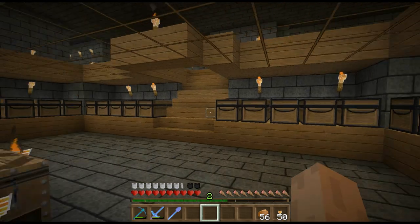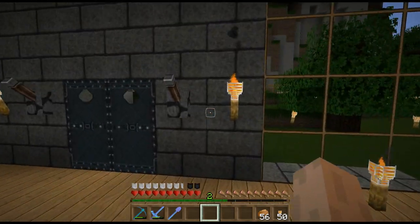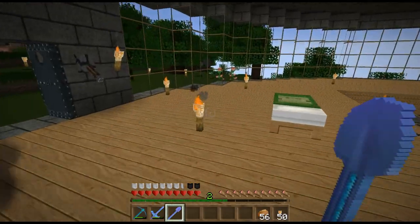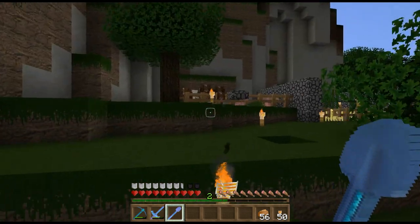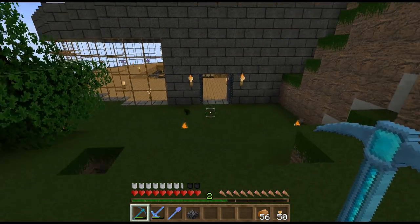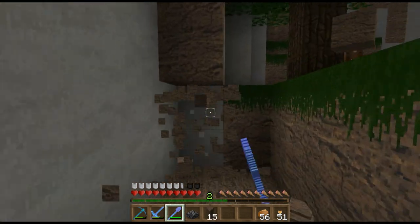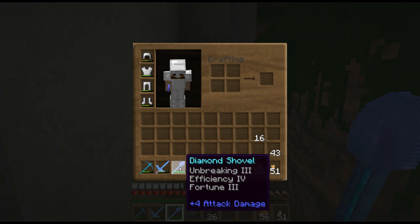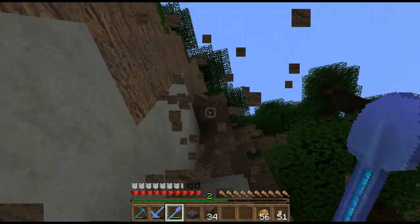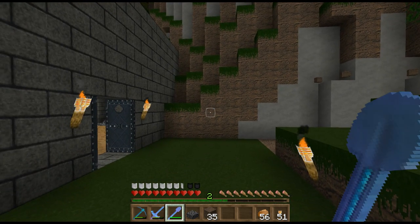It's going to be a pretty basic episode - just getting another job whacked off the to-do list. I've got a brand new shovel - a shovel of doom with efficiency four, unbreaking, and fortune three. The fortune on a shovel is useless; I wish it was on a pick. I'm thinking of bringing this whole area down, cutting it into the mountain, and cleaning it up. Maybe put stairs in here - would look a lot cleaner.